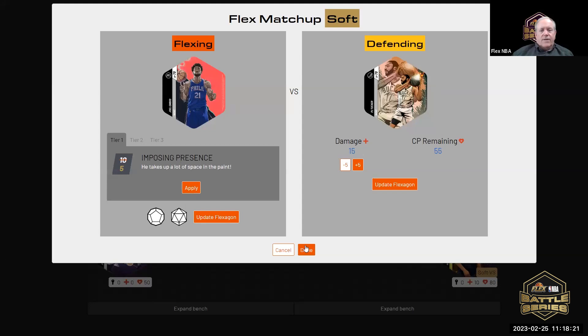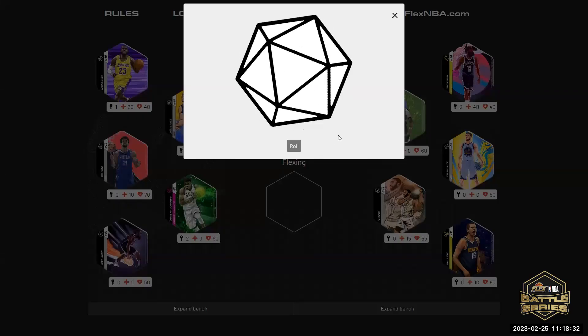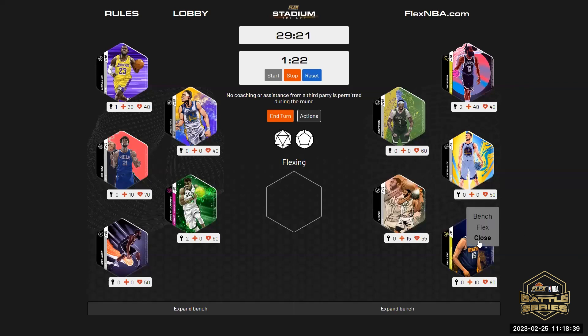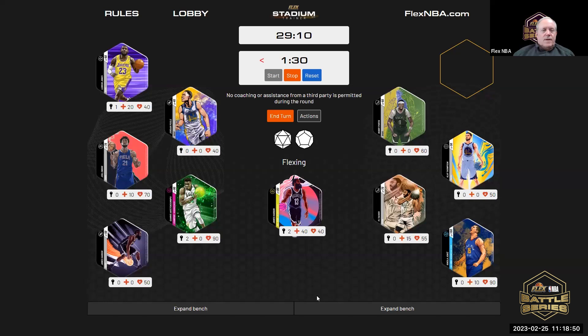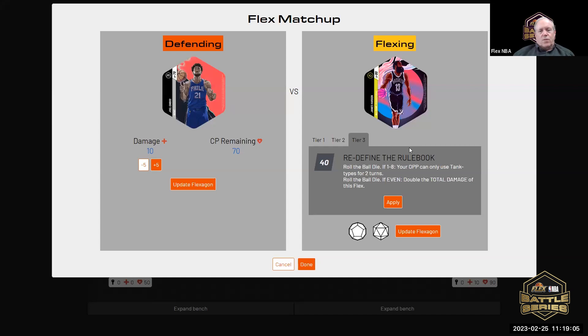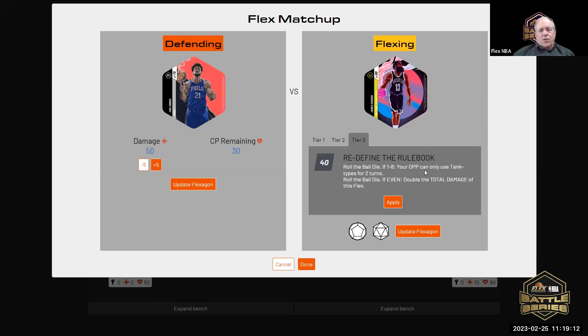We'll apply the five — so Steven, unless something happens, you can flex with anybody starting next turn. John's turn. He gets an upgrade. Who would you like to upgrade? Joker, please — level three. Flexing with Harden, Steven defend with Embiid. You have your choice of tier one, two, or three. Two or three, please. I'll apply the 40 — same thing if it's one through eight.